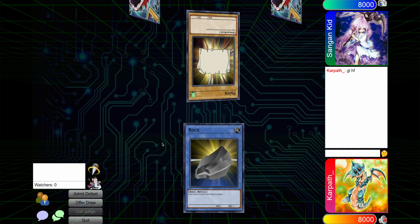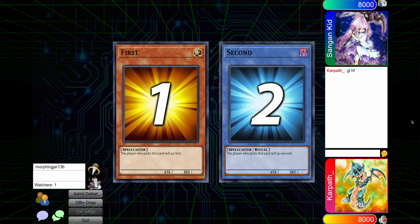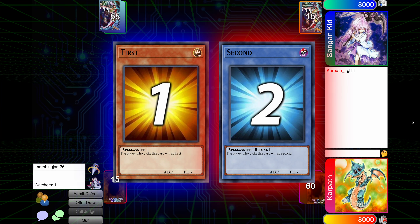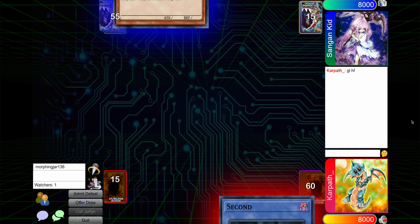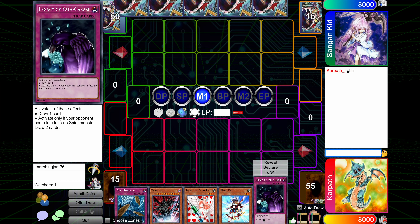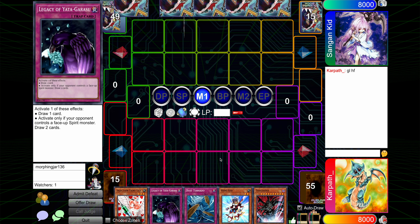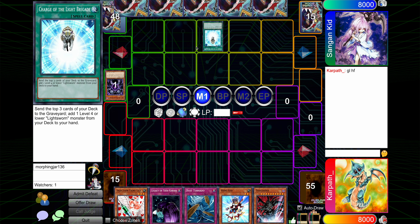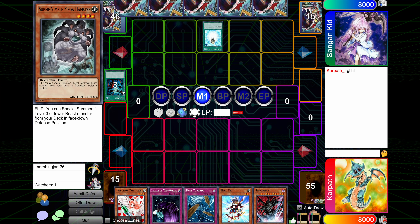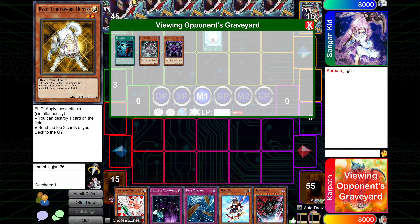I'm thinking we pick Rock. Tragically, we have lost RPS, and we've also opened Hero Kid. The whole reason we played 60 was to avoid this. There's going to be a Charge. Milling Storm is good, I guess, although we don't really want to set our hand with Dragodia.